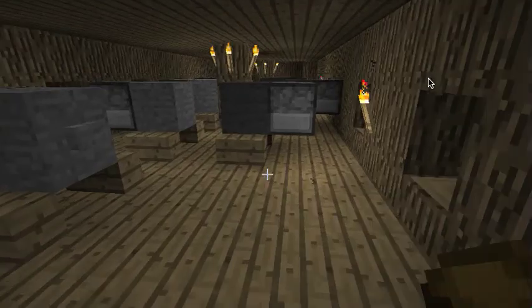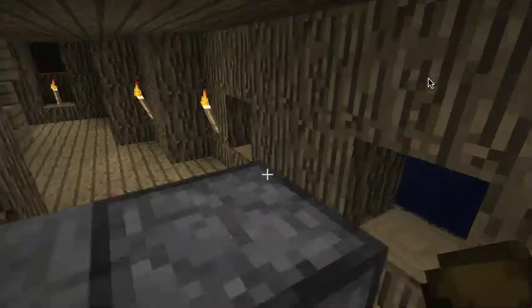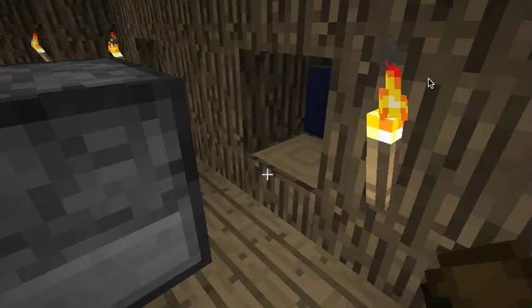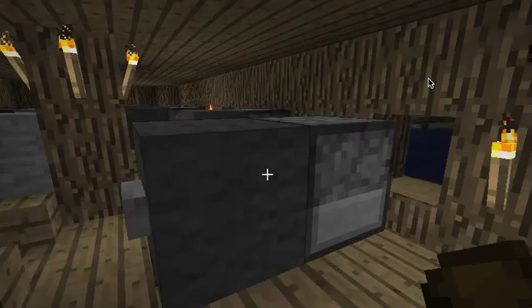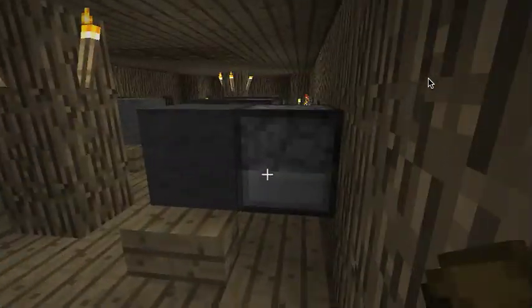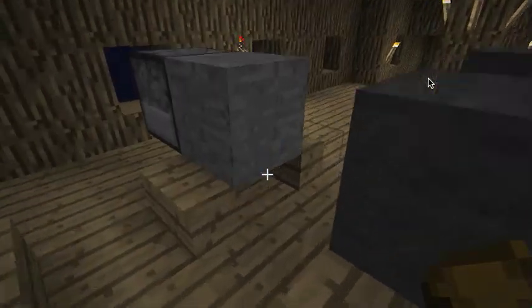The gun deck has a number of gun ports down the side and some cannon. The cannon, in fact, are functioning dispensers. The dispenser points out through the gun port, and if you hit the button on the back, the dispenser fires. If there are ever cannonballs we can fire them, but right now they could fire slime balls — and that seems to be all slime balls are good for.